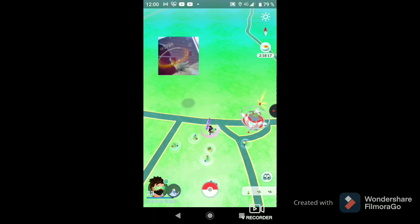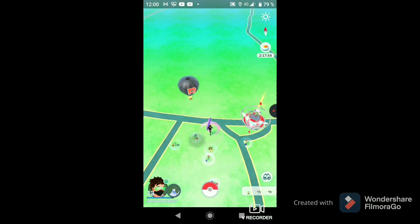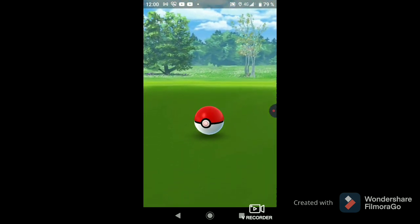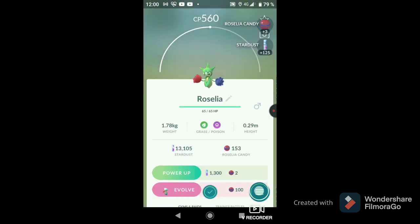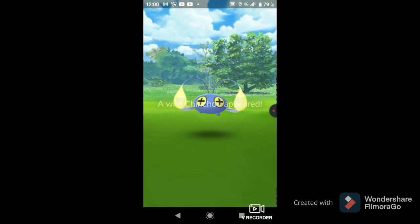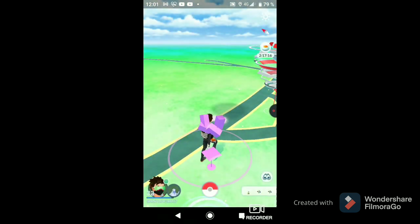Come on, guys. It's a three-star shiny Ho-Oh. Dang, it's shiny! Well, that is awesome, right guys? Because everyone loves a shiny Ho-Oh, don't they? The color on it — it's green instead of yellow in shiny. So that is awesome.